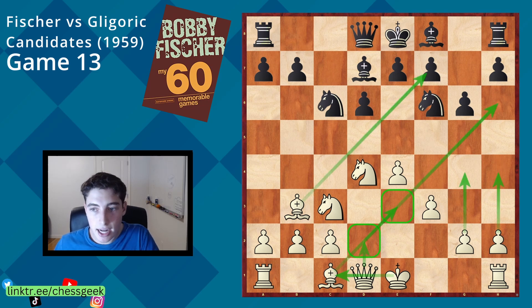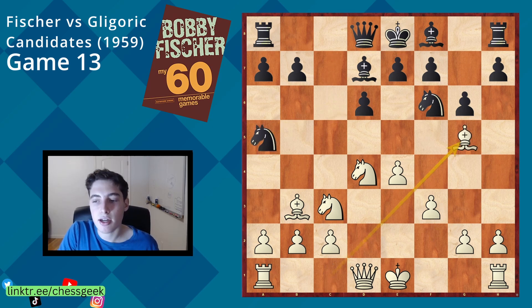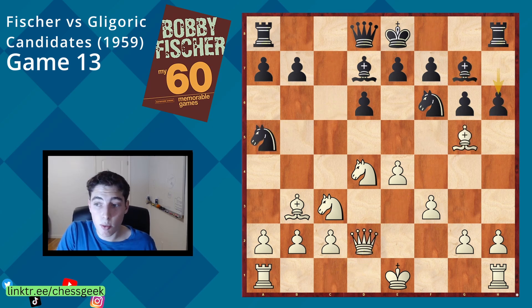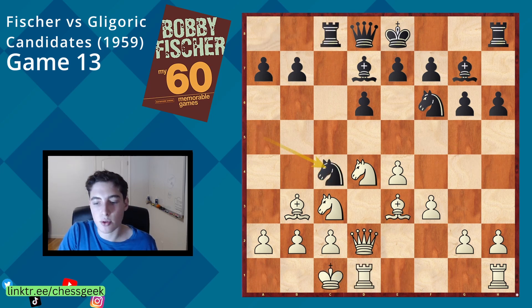Black typically decides to attack on the queen side — they castle short, get their rooks stacked onto the c file, the queen comes to a5, and sometimes launch the pawn, creating a real clash of attacks: white on the king side, black on the queen side. We see the bishop eventually coming to e3, the rook to c8, long castles, and knight to c4. Now a big decision for white.